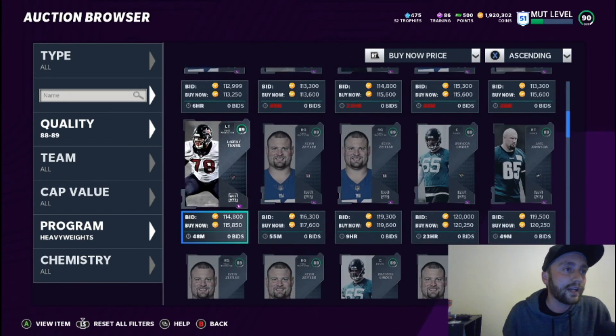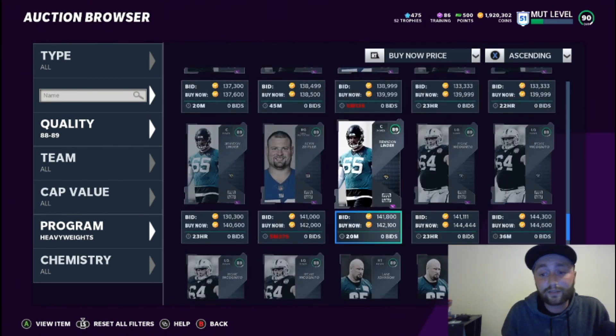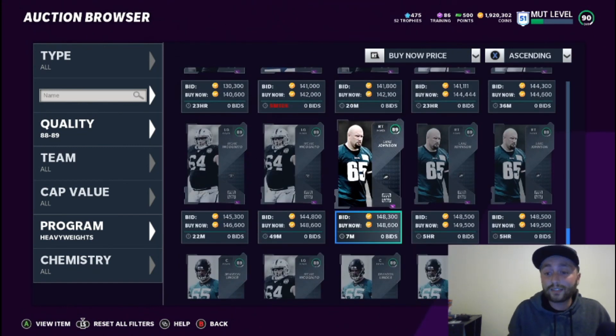You'll want to go through Heavyweights and find prices. Other Heavyweights haven't really come out yet so you don't need to sort much, but one key thing — Incognito seems to always be one of the higher ones, right around 140k. When he drops, pick him up and he will come back up, as long as there's not a better left guard released. He is the best left guard in the game and very accessible. If you have any questions about certain cards to invest in, comment below. Make sure you like, comment, and subscribe — we post videos daily so don't miss out.